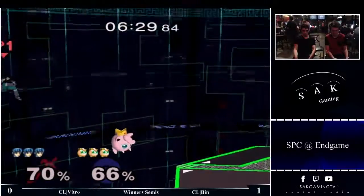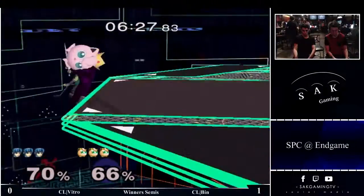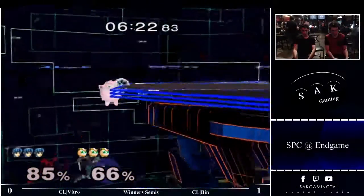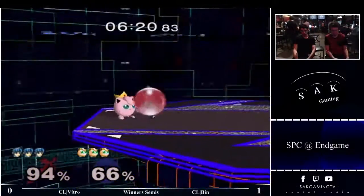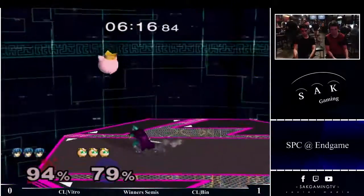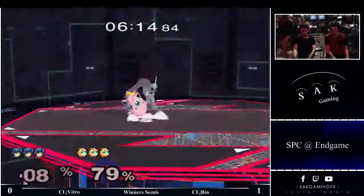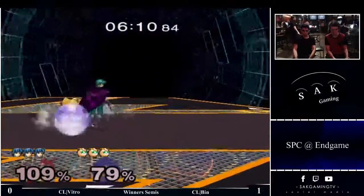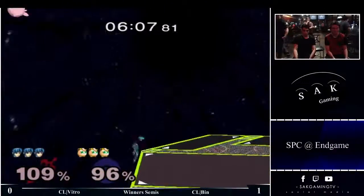Where I would be using down tilt in neutral, he's really only using down tilt to edge guard — not using it in neutral. He's using forward air in neutral. He more so uses down tilt to corner. That was tricky. Misses the juggle though. Vitro did it.